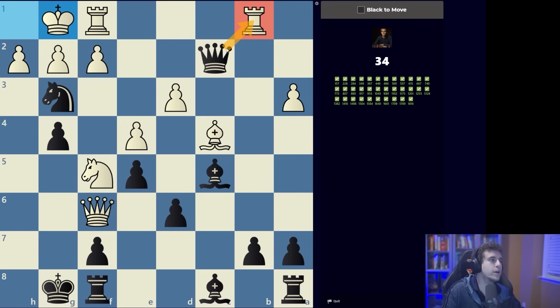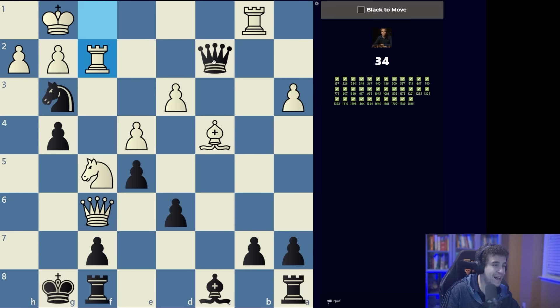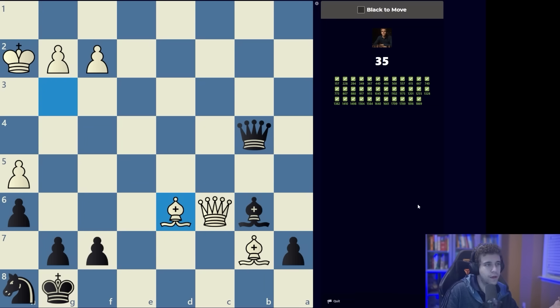This is a simple mate — the queen makes contact with the rook, so if we can deflect the other rook it's going to be an Arabian mate. Bishop takes f2, deflection check, and mate.